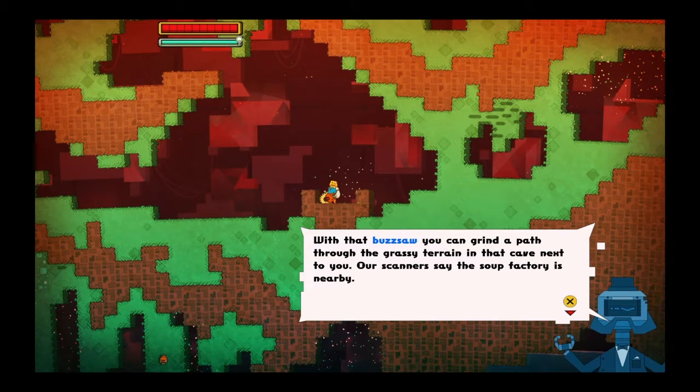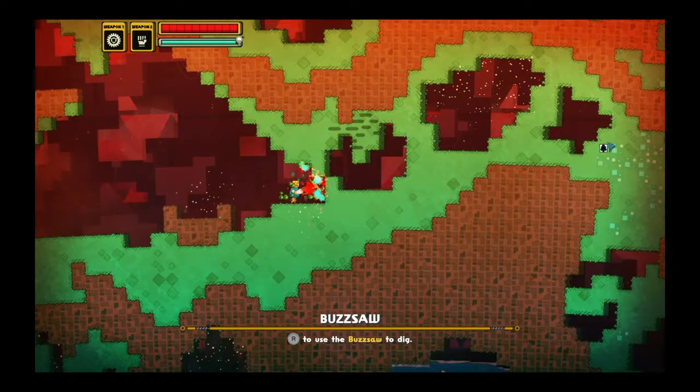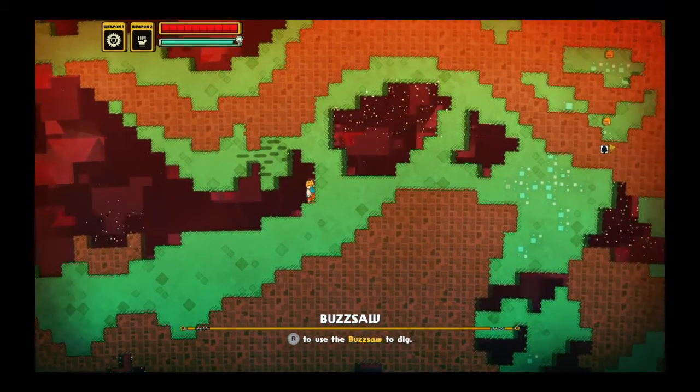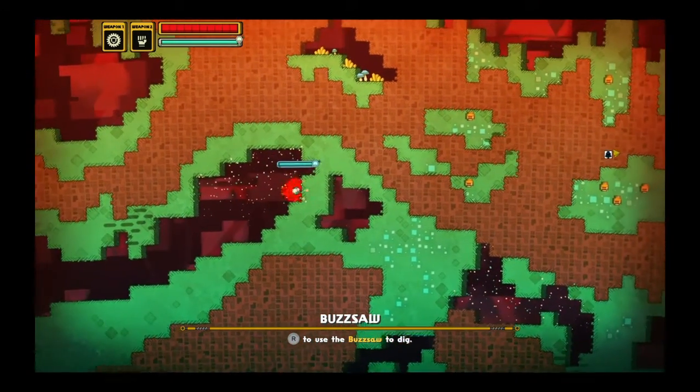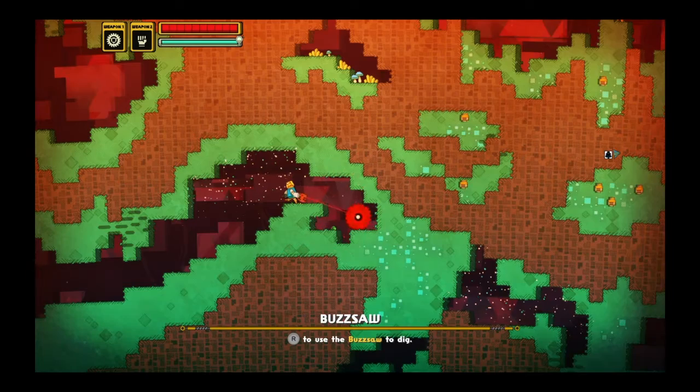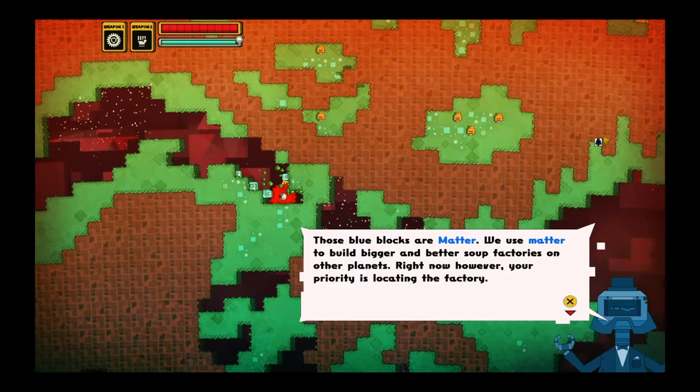And in that cave next to you, our scanners say the soup factory is nearby. It's the right joystick. Those blue blocks are matter. We use matter to build bigger and better soup factories on other planets. Right now, however, your priority is locating the factory.